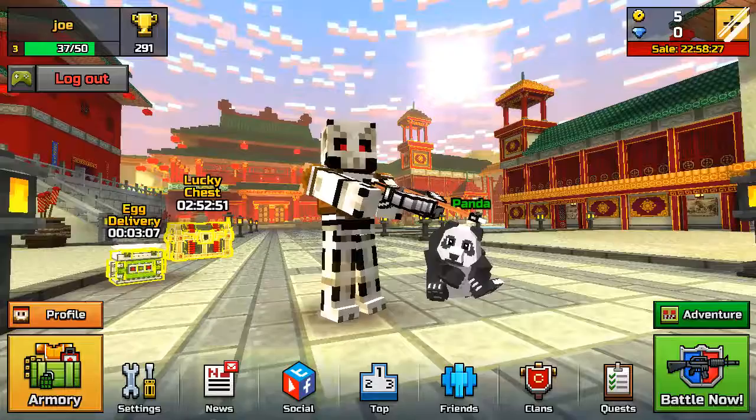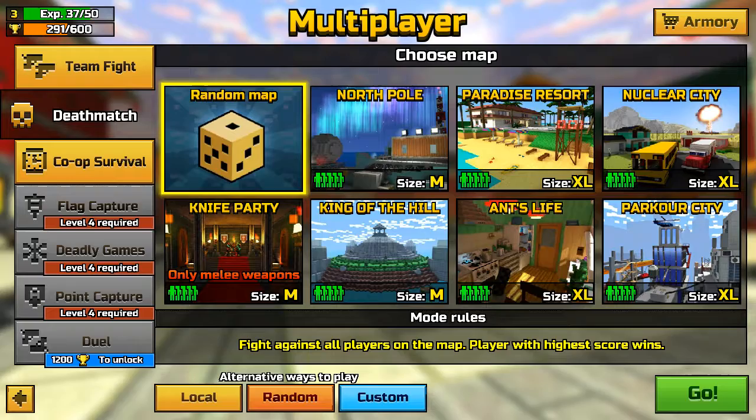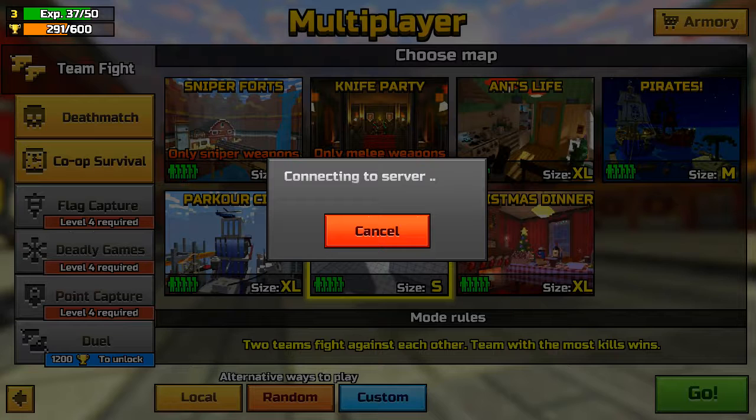Now I am going to be showing you the team battle of online multiplayer. As you can see, there's options. It's the team fight. I am going to select my favorite place, the pool party. And let's go.